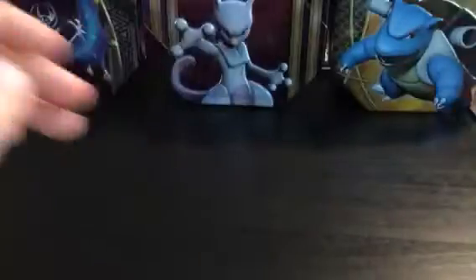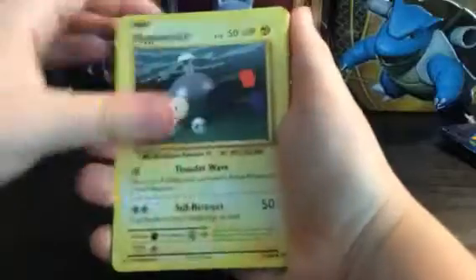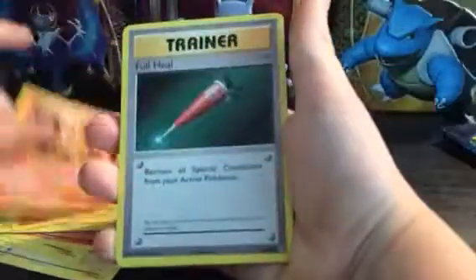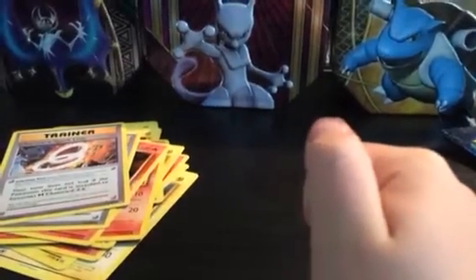Alright, last pack — we have another XY Evolution booster. Here's the code. We have a Magnemite, a Pikachu, an Arcanine as a rare, another Magnemite, a Voltorb, another Voltorb, a Growlithe, a Magmar, a Full Heal, and a Charizard Spirit. Thank you guys so much for watching part two of the video. See you in the next part — later guys!